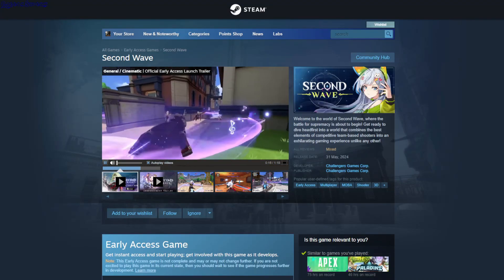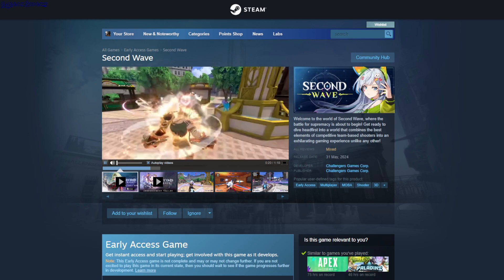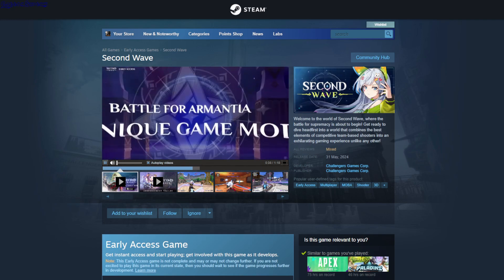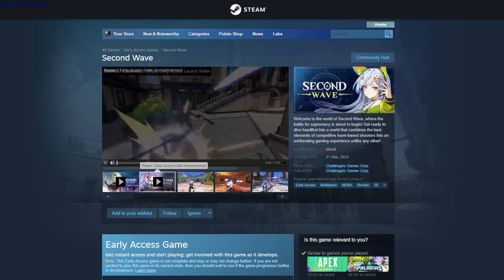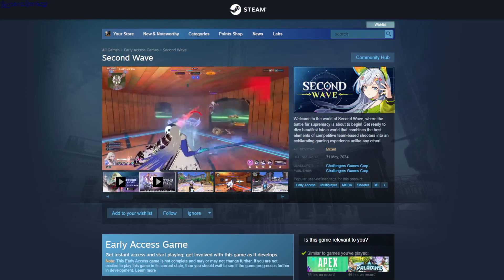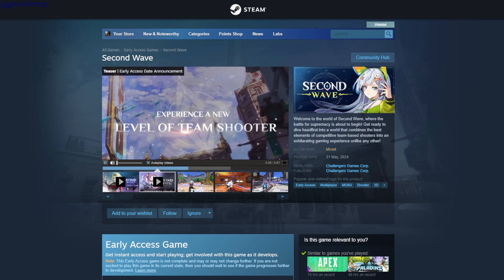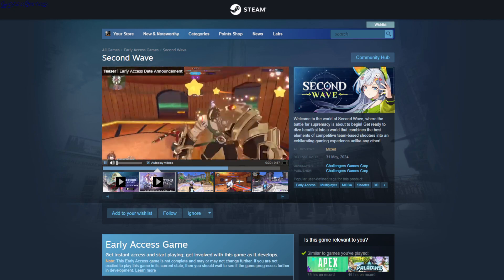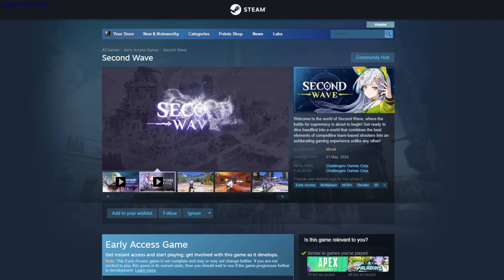Second Wave — this is kind of like a shooter arena, like Overwatch or something. There are lots of different characters with different abilities. The UI is missing at first, but there's health at the bottom and a few abilities plus a main attack. It's PvP with objectives at the top, so different game modes. This is $26.09.